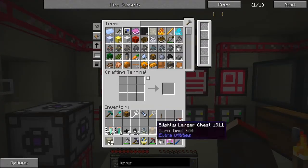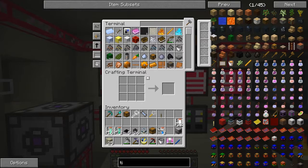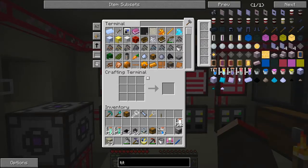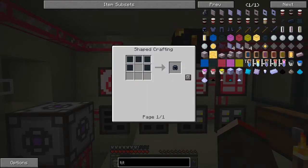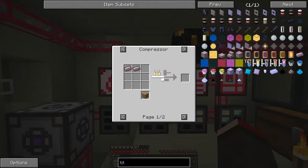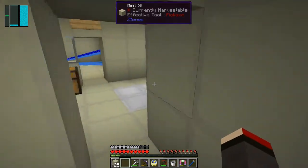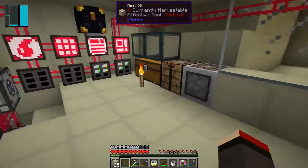There is titanium armor so we'll look at that one. These recipes are a bit more difficult because you've got to get compressed titanium plates - you've got to compress them. That produces one for two ingots so you need double the amount of ingots. Anyway, you can't do it in this pack so we won't waste time.